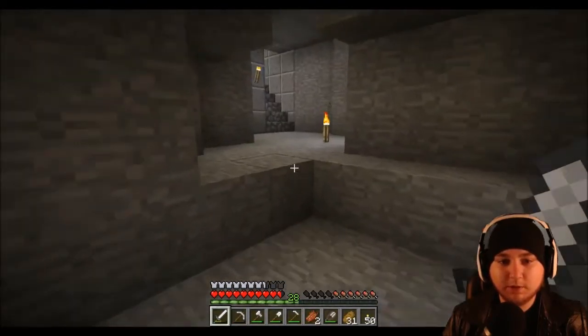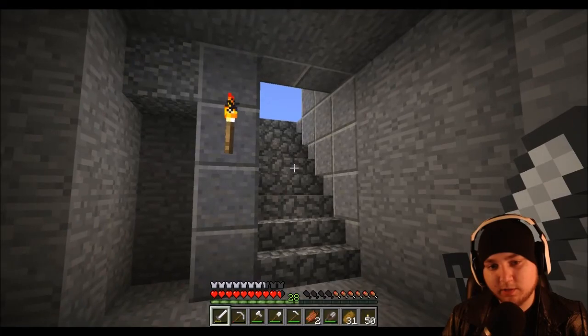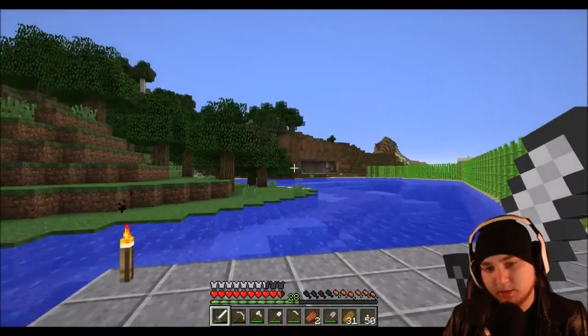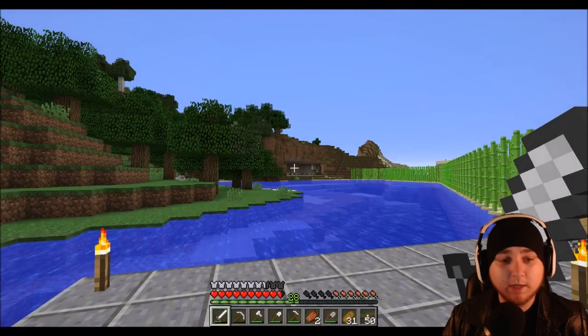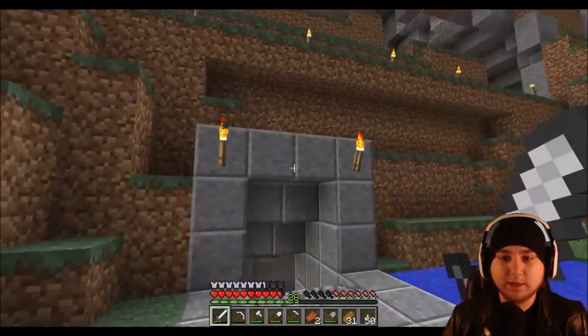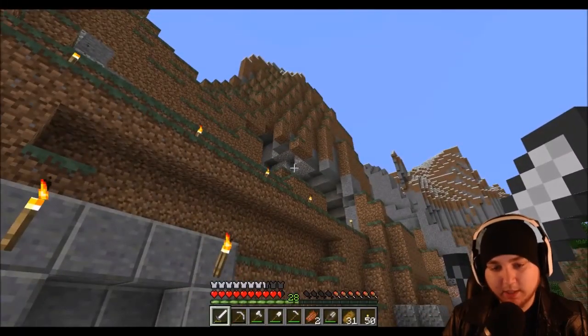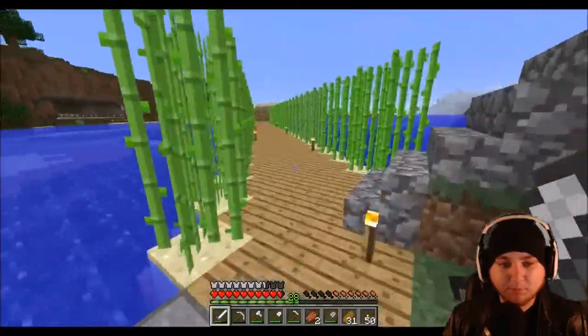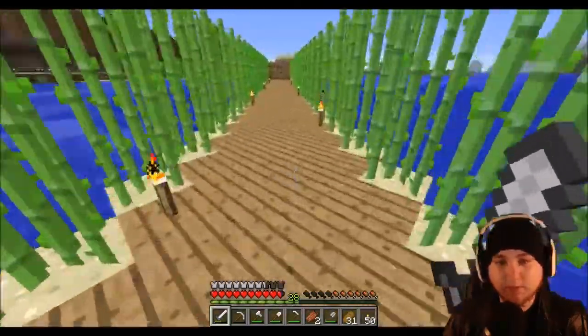We can get stone and coal if we need to because I still have my stone mine. I made a nice short entrance that leads right out to where our base is. The stone mine is over there — it hasn't changed a whole lot — but I added a side entrance to make it easier if we need more stone-type resource gathering.